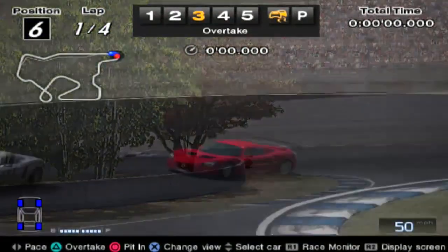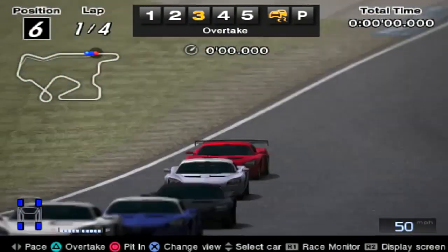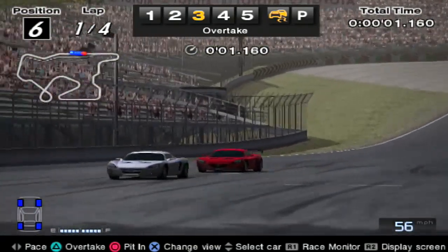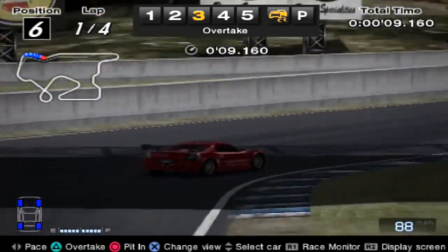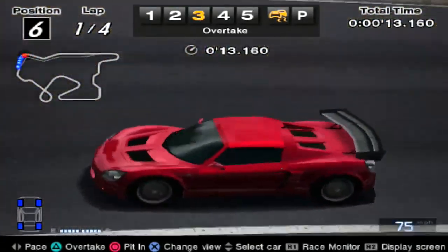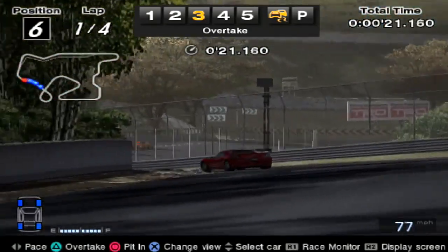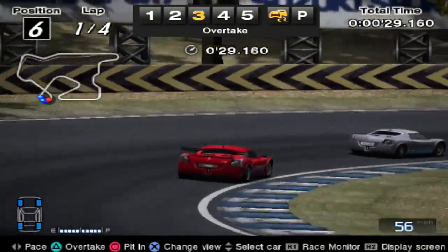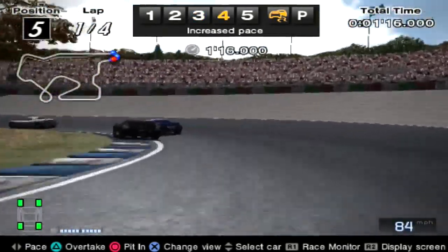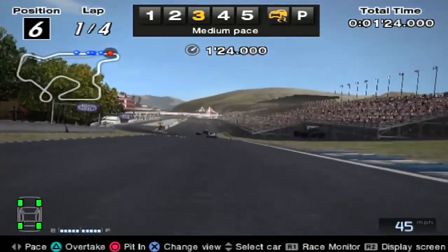We're at Autumn Ring, and this track is impossible to overtake at - it's so incredibly narrow. If you think of the Hungary F1 circuit and make it even tighter and harder to overtake, that's what Autumn Ring is in this game. This is going to be a real test for our B-Spec guy. We saw in Grand Valley he was several seconds quicker, but overtaking seems to be his biggest problem. He's 3.5 seconds behind with a lot of work to do.